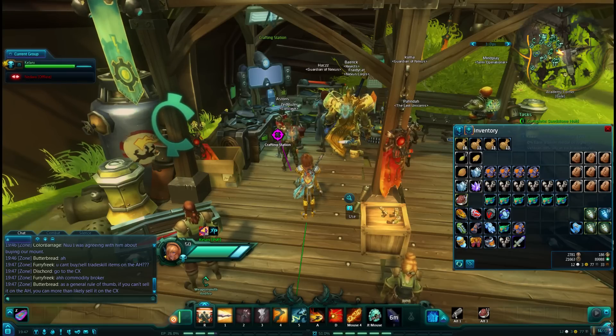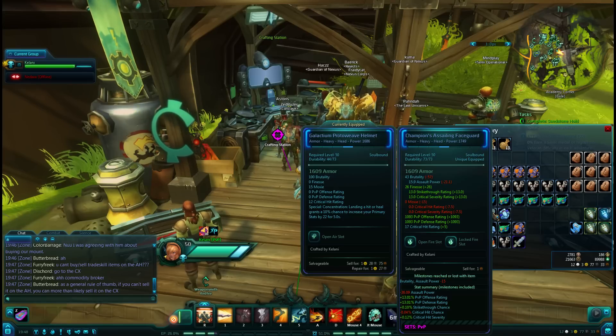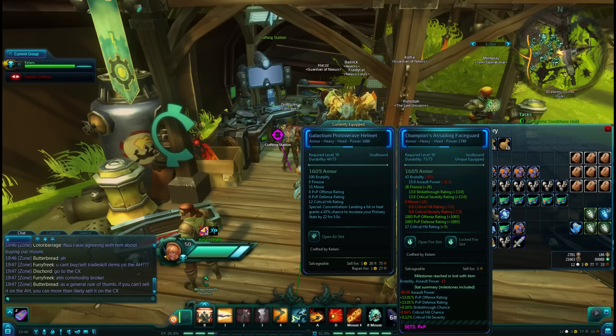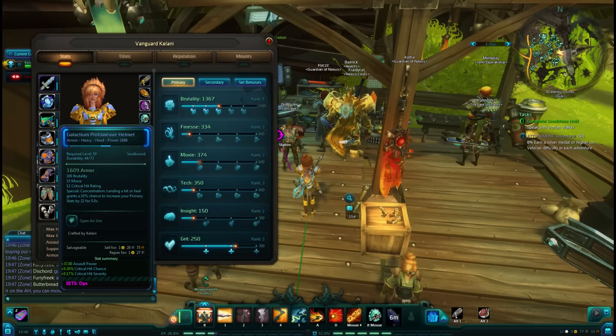The PvP gear is a little bad for an example, but if I were to gain 26 Finesse, I would only gain 0.1% strikethrough. If you're curious about this addon which shows the percentages at the bottom, that's called eTooltip, and will put a lot of things into perspective for you. Simply because 26 additional Brutality would give me far more DPS than that 0.1% strikethrough chance. It's kind of ridiculous, to the point where we actually want to stack our Assault Power stat.